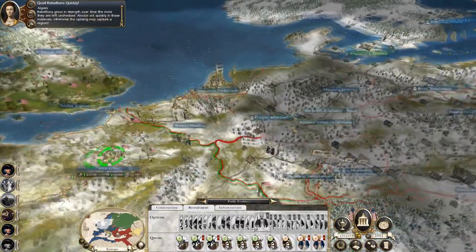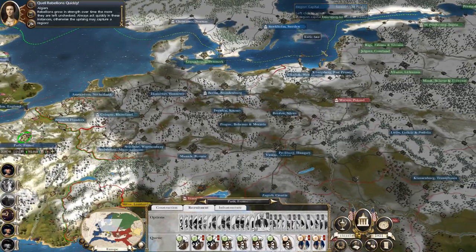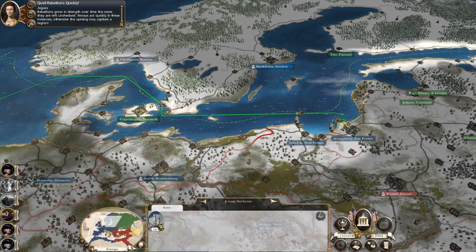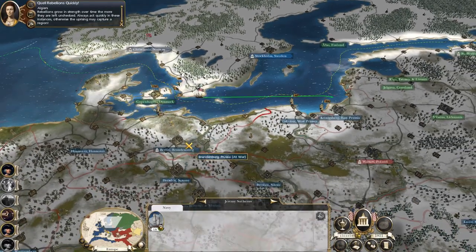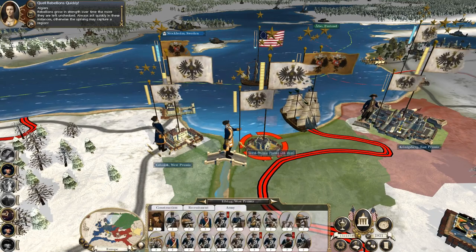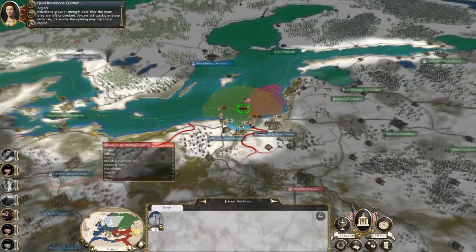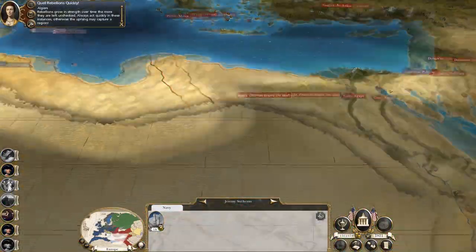Let's get some grenadiers on the go — good, start recruiting more stacks to start fighting off these... Westphalia. Is this just a sloop? Sail over and have a look at Königsberg. Oh god — stack, stack, stack, stack. Holy moly. Let's get out of there; I definitely need to open up another front.